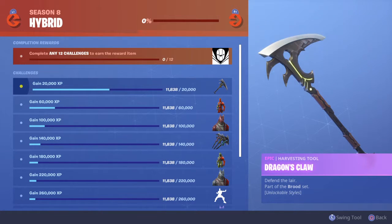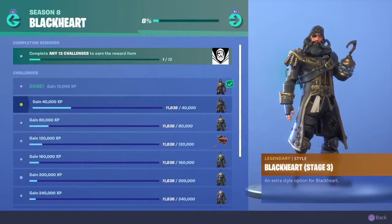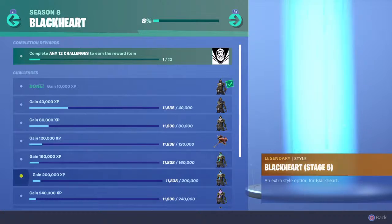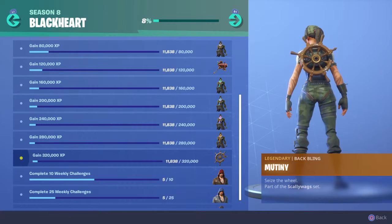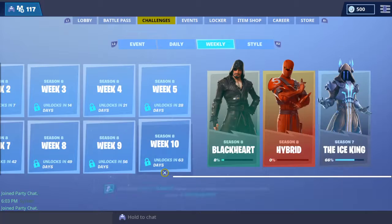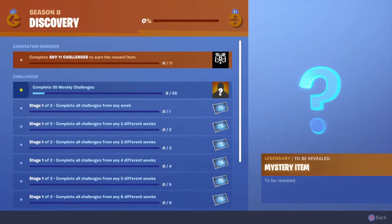For the Black Heart skin - these are both tier one skins - he has this glowing effect which looks really cool, and his back bling is called Mutiny, a steering wheel. The clothing color is nice. They moved the weekly challenge skin down to tier 55 because I guess fire king was too much.